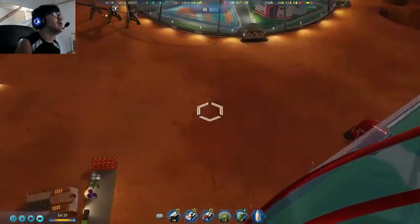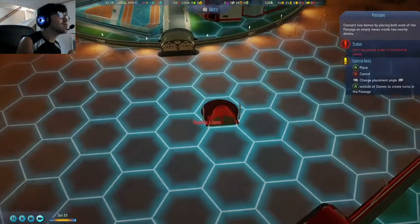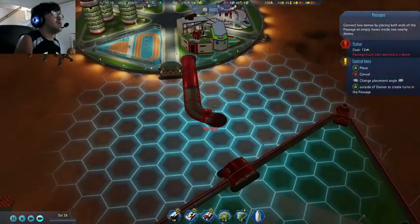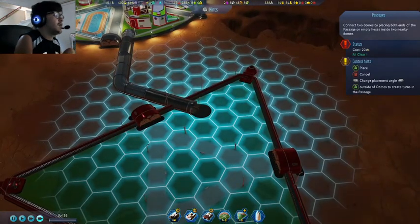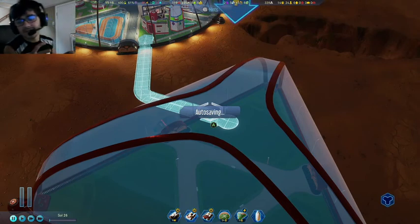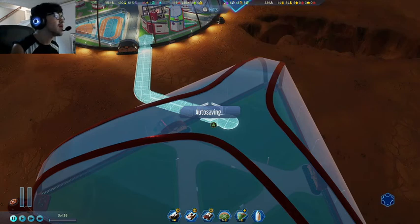Now technically, in theory, we can build a passage from here to here. Passages in this game are kind of finicky, so we'll see how it works. But in theory I should be able to connect these two domes via water and power.